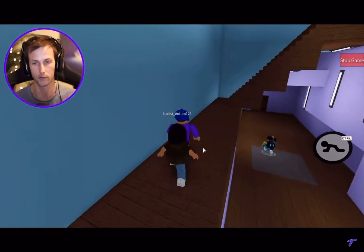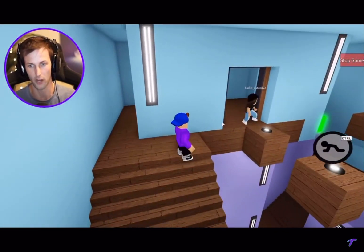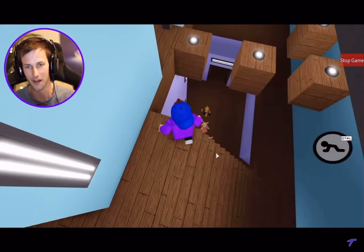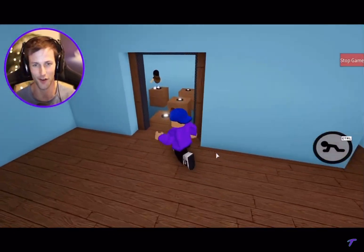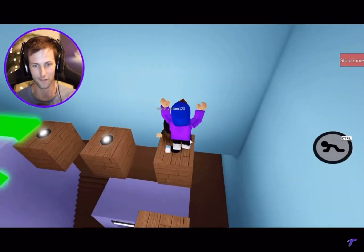We have to go back downstairs — that is the key to success right now. Are you with me? This is probably the only person I'm with right now. I can't even see your username but stay with me, we can stay strong. They can't get up here, they can't get us.